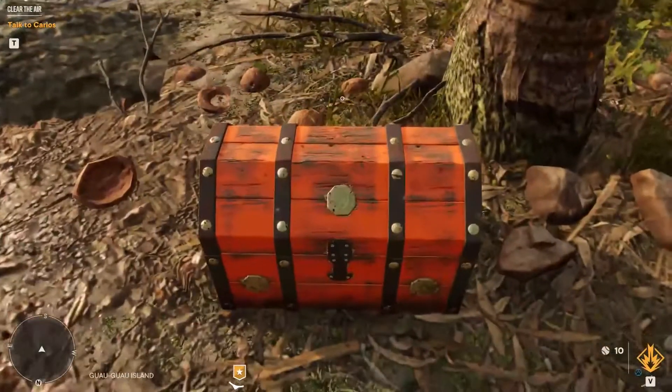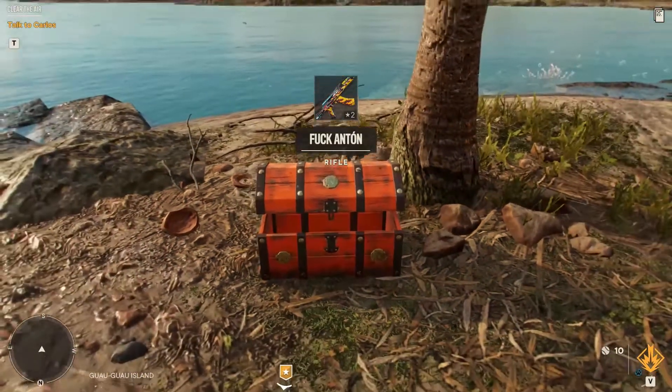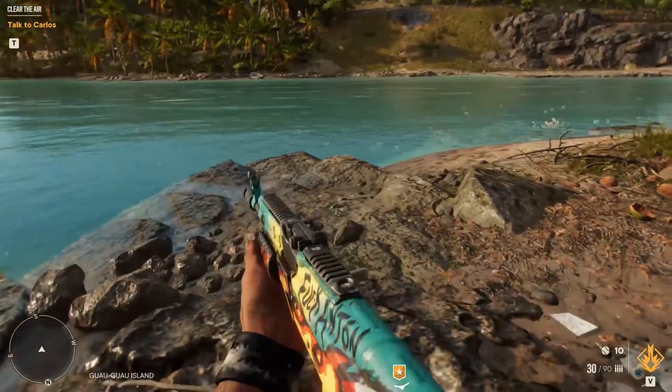So, get back to Isla Santuario and reach again the island where the chest is located. It will yield a unique rifle.